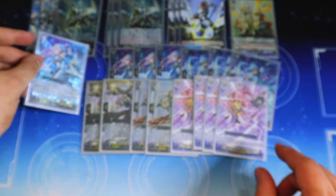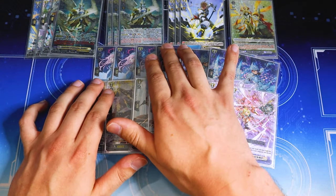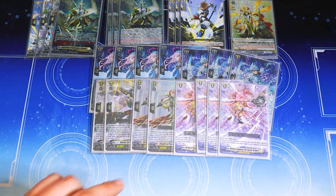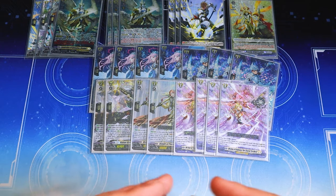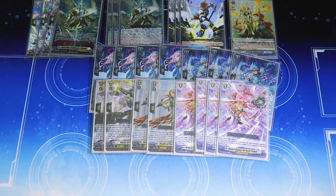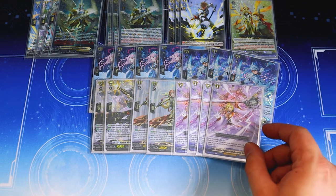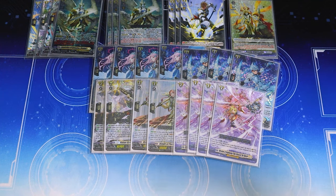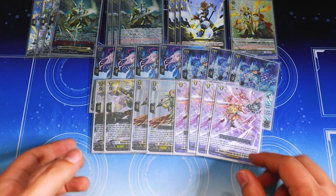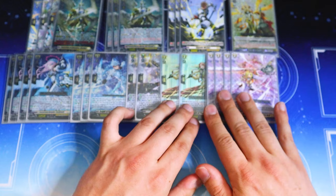The deck is pretty self-explanatory in how it works. The whole goal is to get Wisdom of Beginning in your opening hand and get Teeth Vault or draw into it somehow, build a huge board while you're on grade two, and then full swing and keep the momentum going. Even late game after you ride to Rezils, it's still a good card for building board, and you have consistent access to counter charge, so there's not much issue with abusing your counter blast.